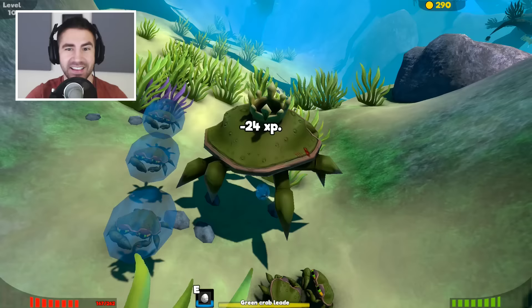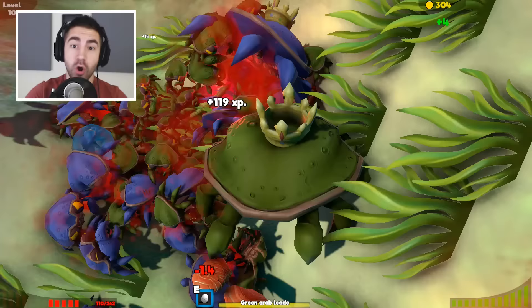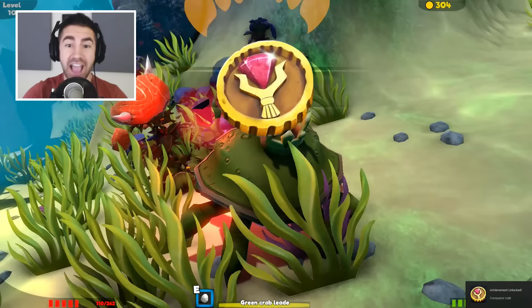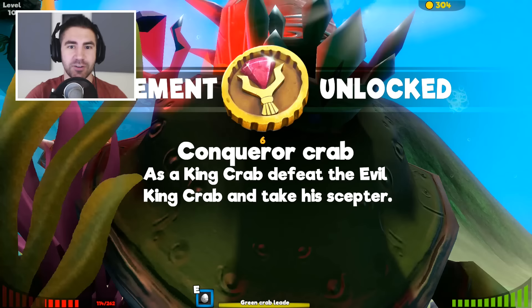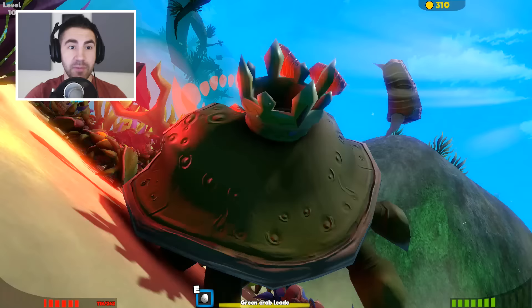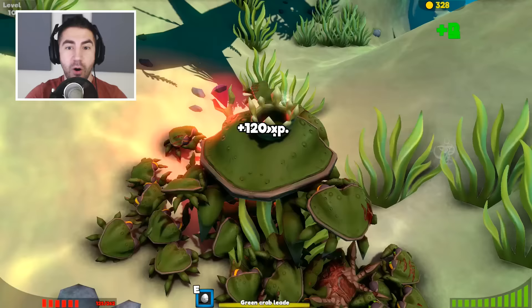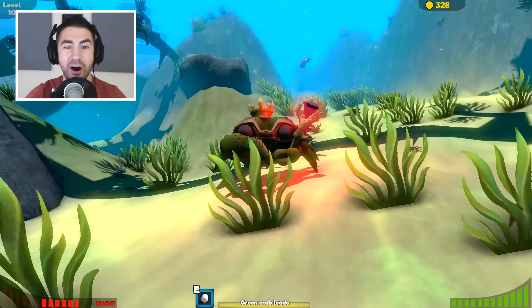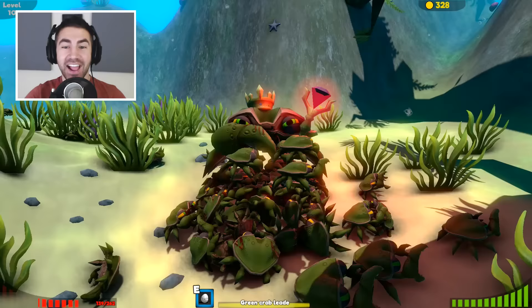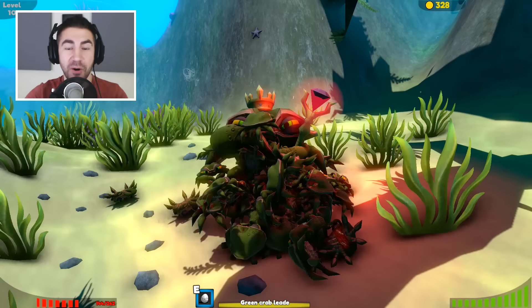Get the king crab! Oh man — dude, I'm actually doing bad on health, I didn't realize. Did we get him? Oh my goodness. Yes! Achievement unlocked — we killed him. Cockroach Crab: as a king crab, defeat the evil king crab and take his scepter. We took his scepter, baby! Oh man, we got the scepter. Do we take out all of his minions? Guys, we did it — we got the scepter. Oh look at this — it's like they're hoisting me, they're lifting me up. Oh my goodness — we got the crown, we got the scepter, we are king crab!